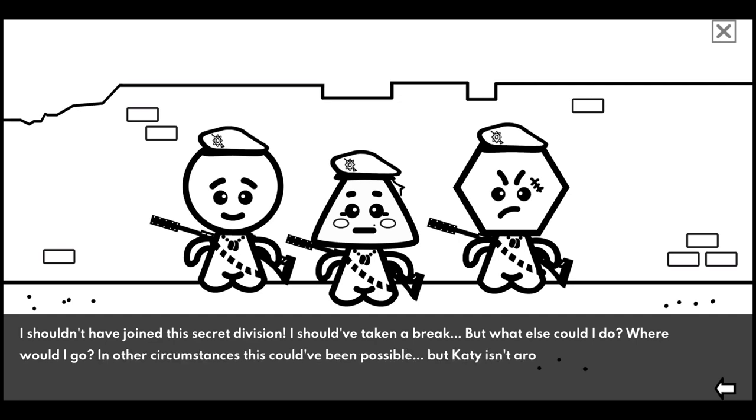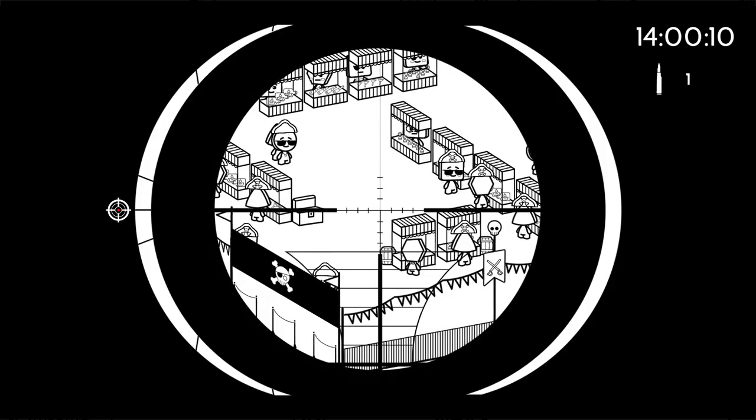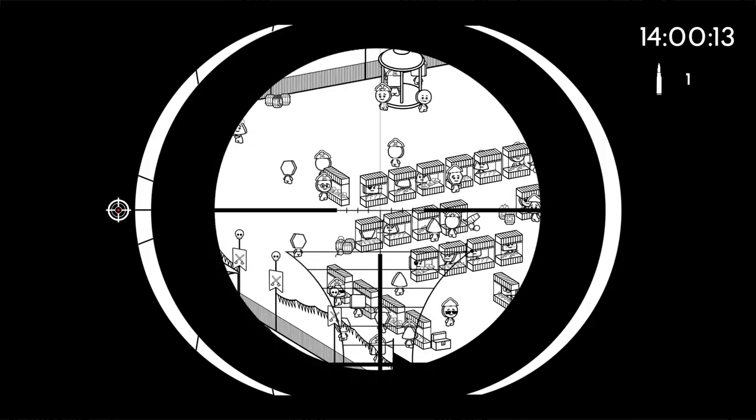I shouldn't have joined the secret division - I should have taken a break. But what else could I do, where would I go? In other circumstances this could have been possible, but Kathy isn't around anymore. What eases me is that I might get a chance for revenge. Mission: Dr. Peter One-Eyed John, surgeon, wanted for mutilation and organ trafficking. Locate and eliminate the target before he completes the trade.